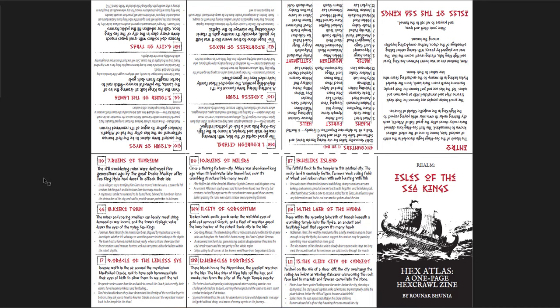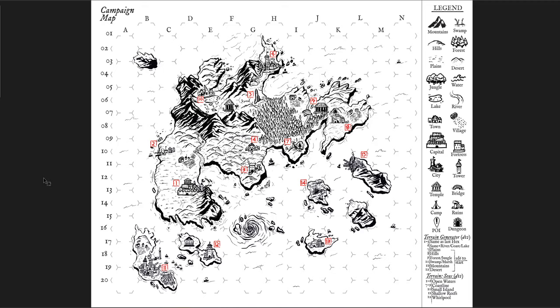If you go through them, they're very, very simple. You have the name of the hex in red, then a brief description of it, and then some bullet pointing for more important details. If you turn your head, there's a list of encounters for the different terrain types, an introduction as well, and then your various locations. I wish we had more products like this where you just get a region, some locations, and some hints about what might be there without a lot of detail — a lot of stuff you can fill in yourself.